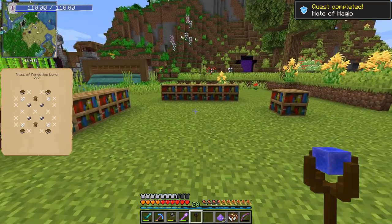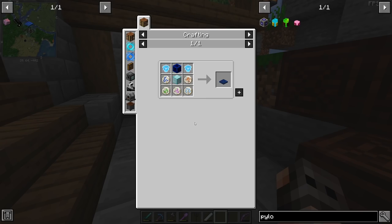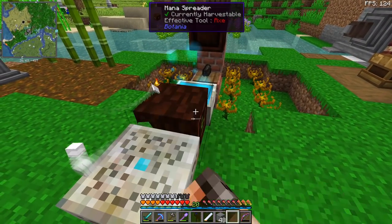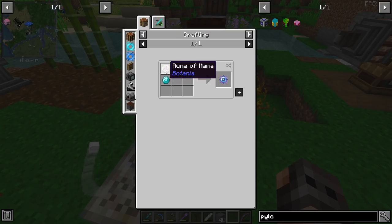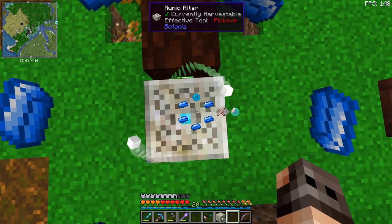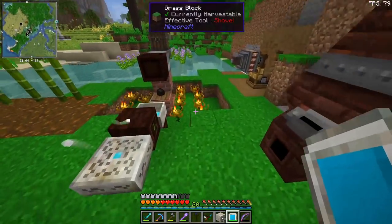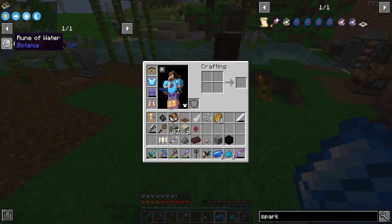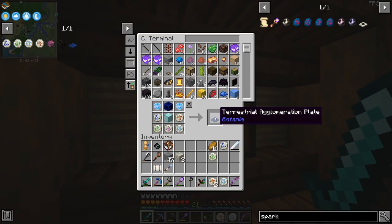Ladies and gentlemen, our first moat! I just have to do this one more time and then we're done with Mana and Artifice. Making the plate itself is not going to be cheap — one of the items needed is a block of mana diamonds. A mana diamond is basically a diamond heart inside the mana pool, and each requires a rune of mana. The mana cost has been increased. We also need runes of water, earth, air, and fire — and there's the terrestrial plate.